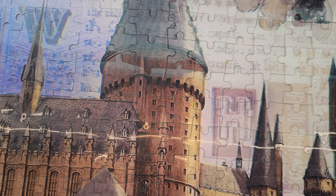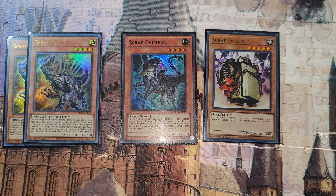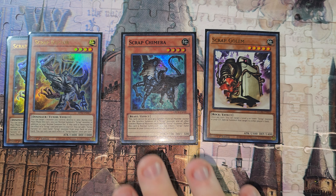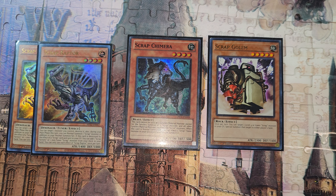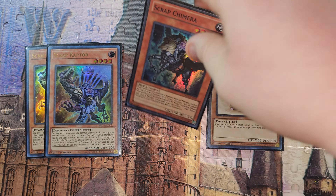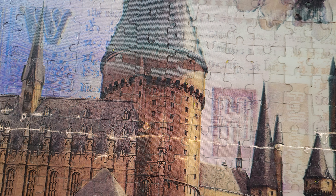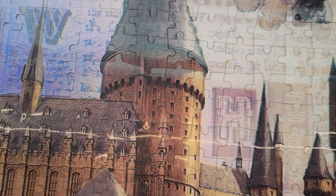We do have the Scrap engine: two Scrap Raptor, one Chimera, one Golem. I feel two Raptor is best — I don't like three because most of the time you're summoning it from your deck. If you have to normal summon Raptor to pop it, you're generally not in the best situation. I like it at two; you're able to summon off a Baby to do Scrap Wyvern things. The Scrap Wyvern is the big card to hit — especially if Misc is already applied, hitting Wyvern means no free summon.